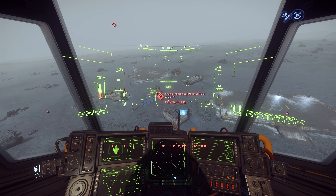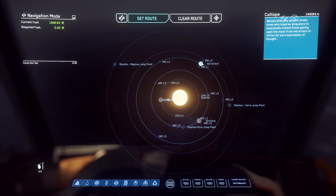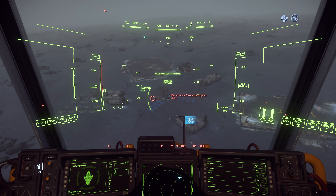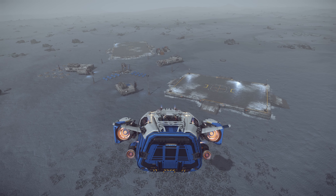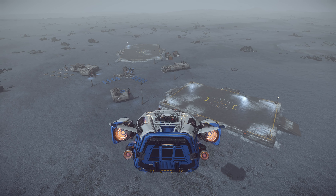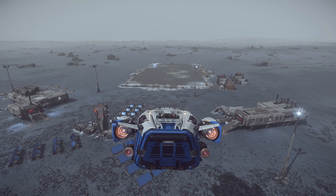We have arrived at this place called Riari Anvik Research Outpost. It is on Microtech, it is on Cleope, and apparently this is one of the outposts that does not have a vehicle pad. You can see we have two landing pads for ships, but we do not have vehicle pads. But I think we can get some cargo to test the Mule.